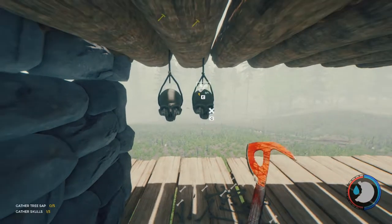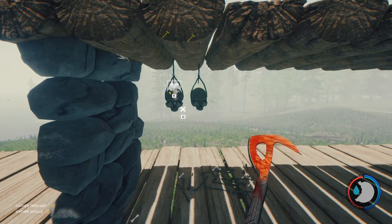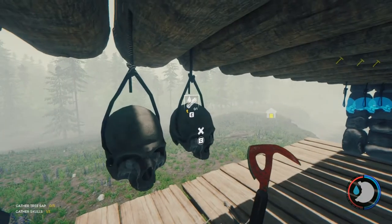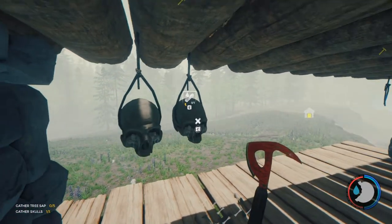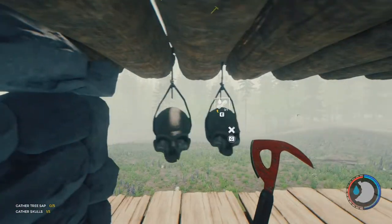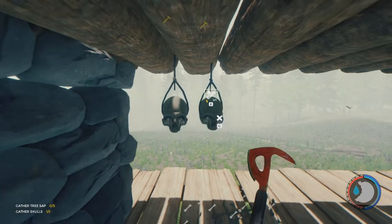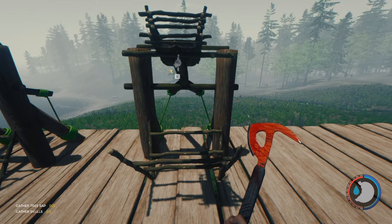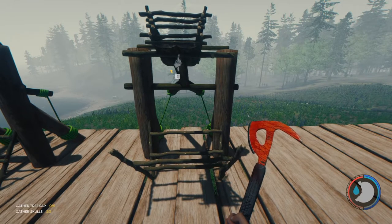Just be careful that you don't accidentally press that last time and place sap, because sap is one thing you will readily come across as you chop down trees. You can very likely accidentally press too hard or too long and create a skull lamp where you meant to just have it for storage.